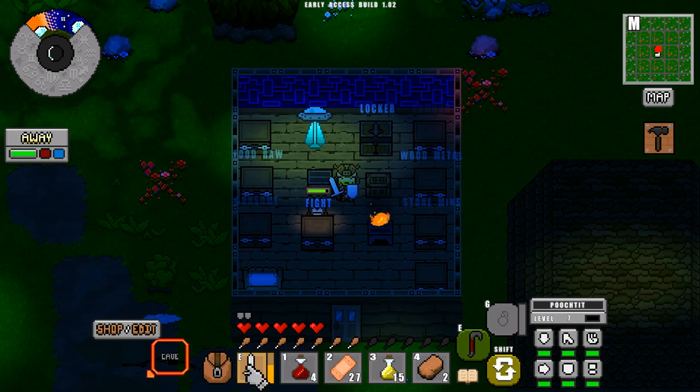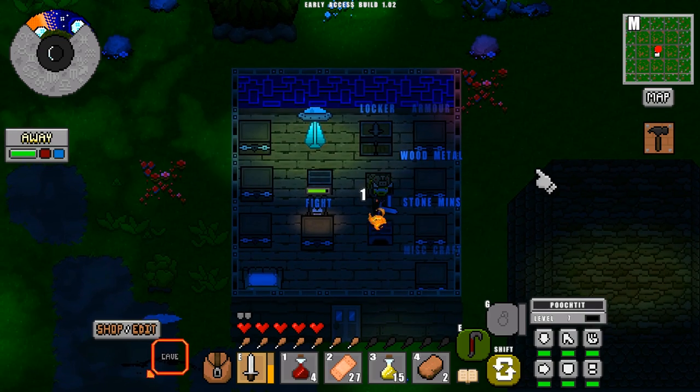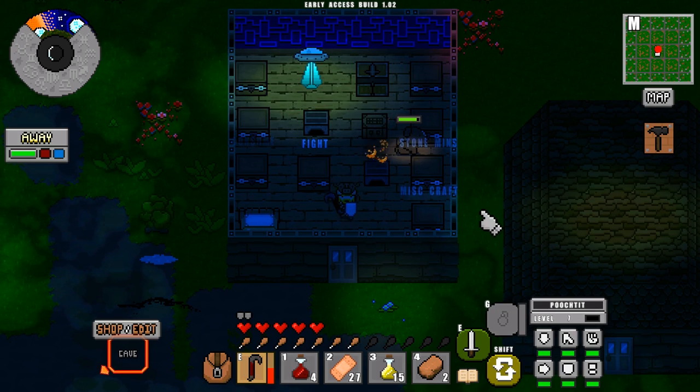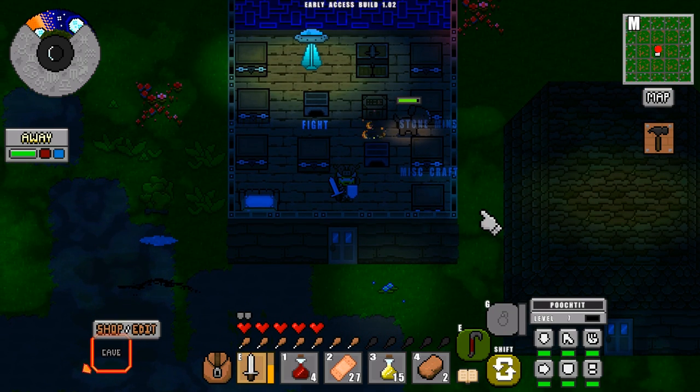That's the weapon in my off hand. In my on hand — or whatever you want to call it — I've got my sword. Press left click or space to attack, and then you toggle your hands by pressing E. So I've got my crowbar in one hand and my sword in the other.